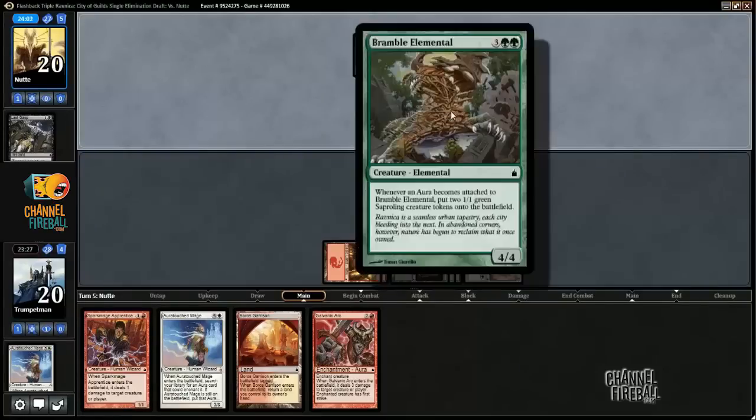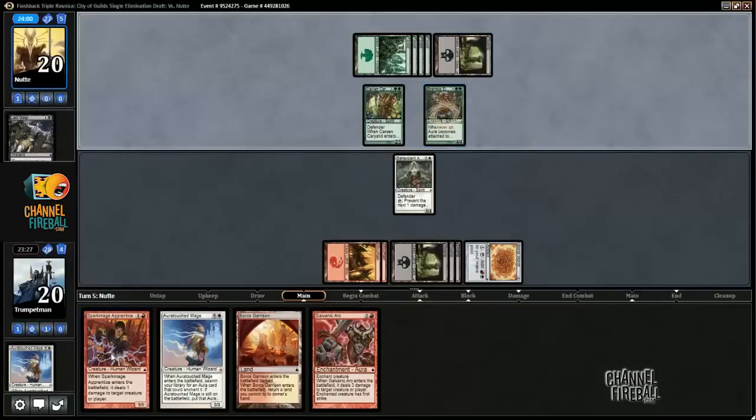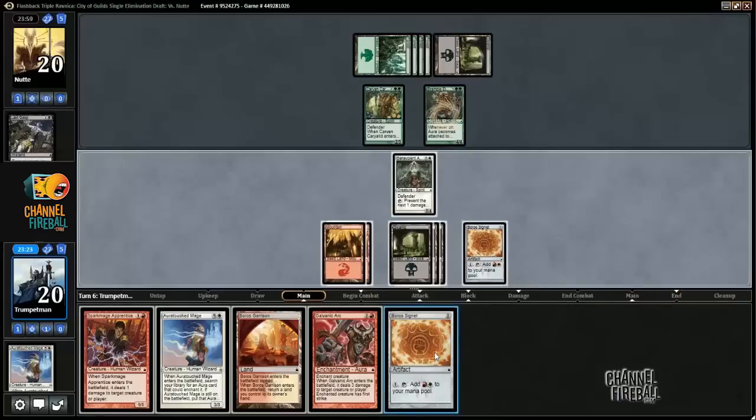So I'm probably just going to kill that and put a Galvanic Arc on my Spark Mage Apprentice. Can I do it all? I can play this, and then I have one, two, three, four, five. Yeah, so I can do that.